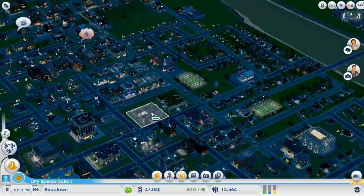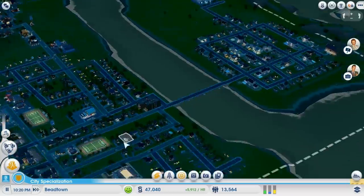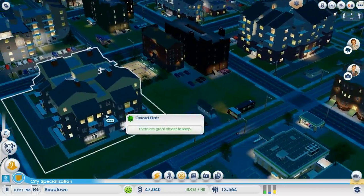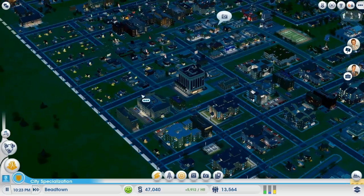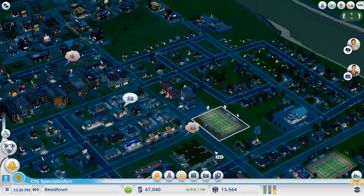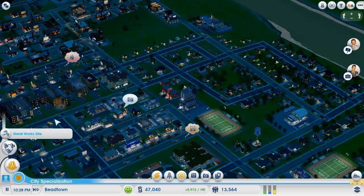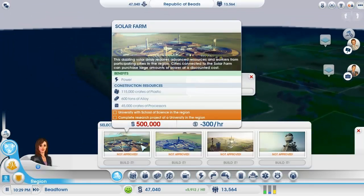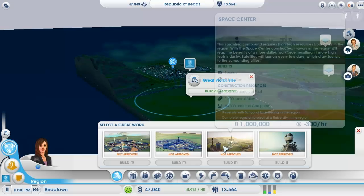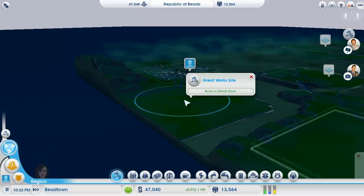Right now I only have 13,000 people, but it's growing. What used to be mobile homes are now apartment complexes, which makes room for more people. My city is just slowly becoming more urban — I'm improving my streets so they don't get congested. Once you get to a great point, you can put in the great works, such as a solar farm, airports, space centers, and archaeology. You can totally specialize your city and make it unique with that.